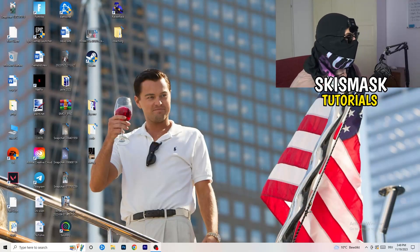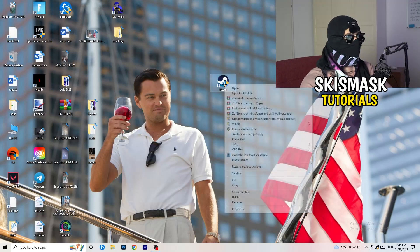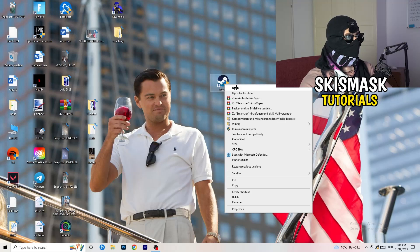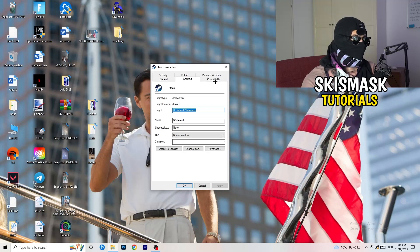The first thing I want you to do if you have any kind of not launching or starting issue with your game is to take your launcher shortcut on your desktop. For me it's Steam. Right-click it — you can try clicking 'Run as administrator' first, which will start your launcher in administrator mode. Try launching your game through the launcher in administrator mode to see if that works. Otherwise, go to the Properties tab and click into Compatibility.